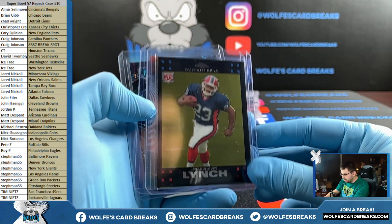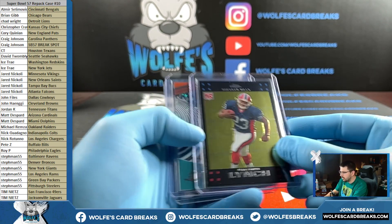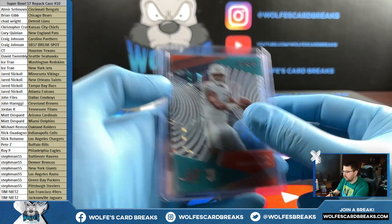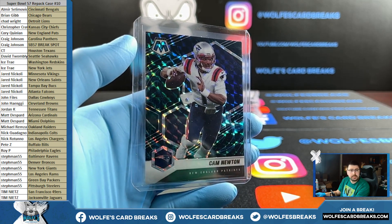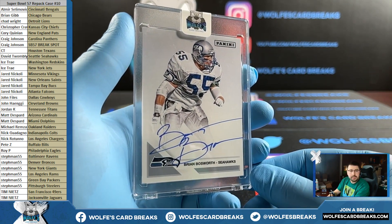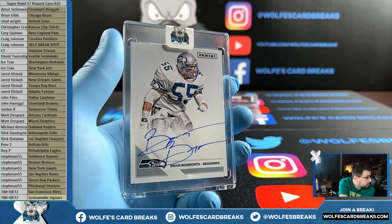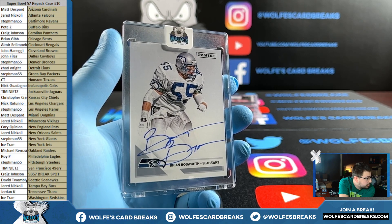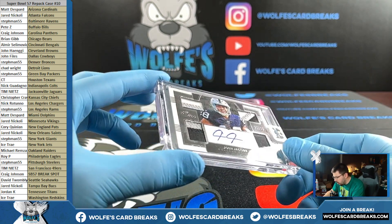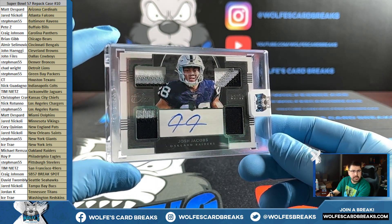We got a Marshawn Lynch base rookie card for the Buffalo Bills — 2007 Topps Chrome Marshawn. We got a Tua Clear Vision rookie for the Dolphins. Cam Newton for the Patriots — Genesis Parallel from Mosaic Football. We got an on-card autograph of Brian Bosworth for the Seahawks — on-card Brian Bos. Seahawks, David T. Up next, Quad Relic Autograph from Panini One Football — Josh Jacobs, going out to the Raiders, Michael R. and the Raiders.